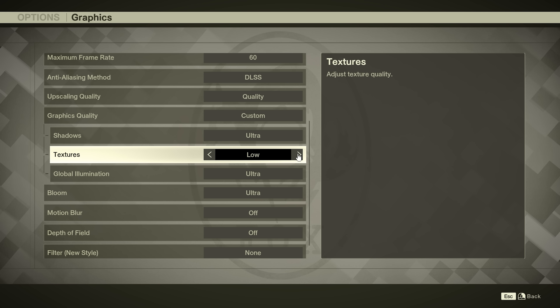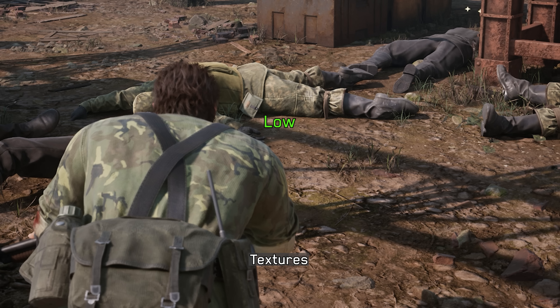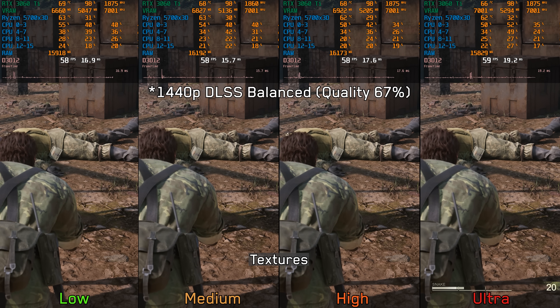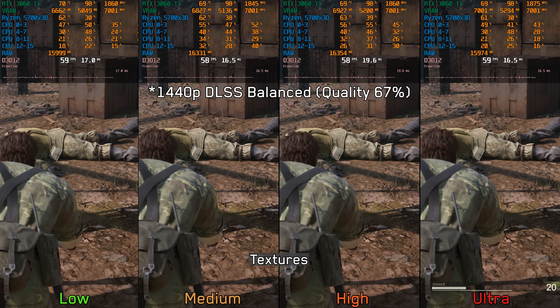Next, we have textures. From what I've seen, the setting does not actually affect texture quality or anisotropic filtering. One of the few positives about this game is that it's fairly efficient with VRAM usage, and 8GB is enough even when using ultra textures. However, since there is no real visual benefit to using ultra, I recommend keeping this at high just as a safe choice in case VRAM usage becomes an issue in later sections of the game.